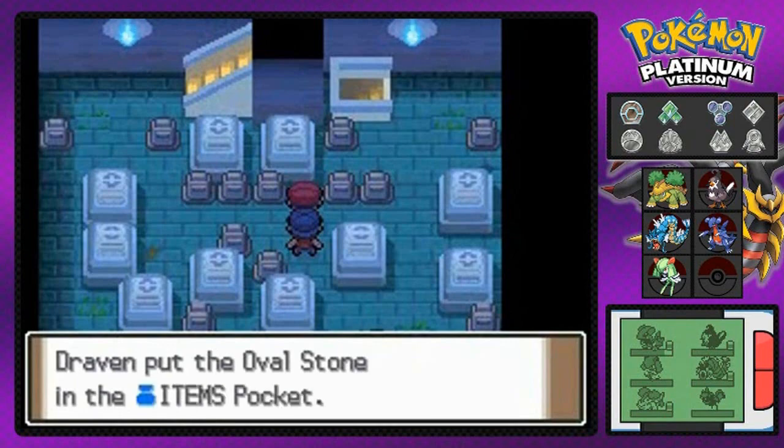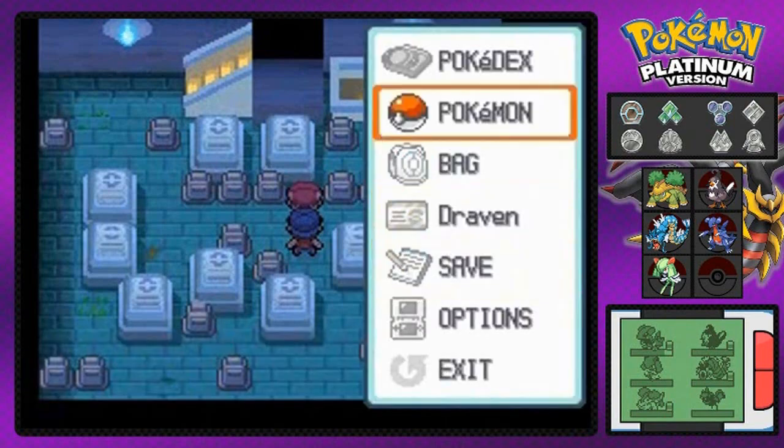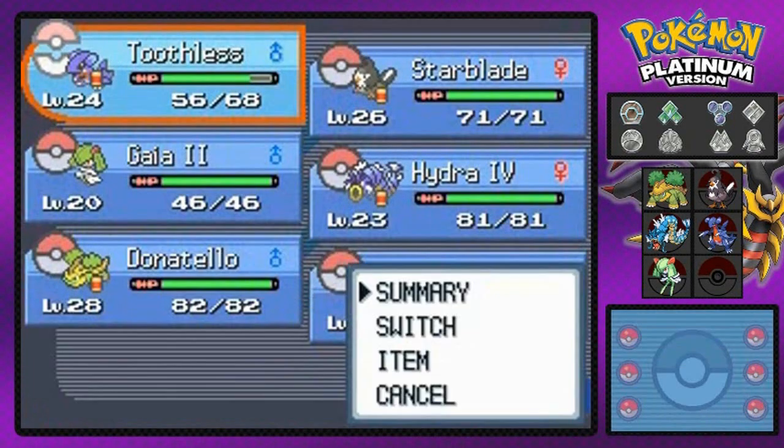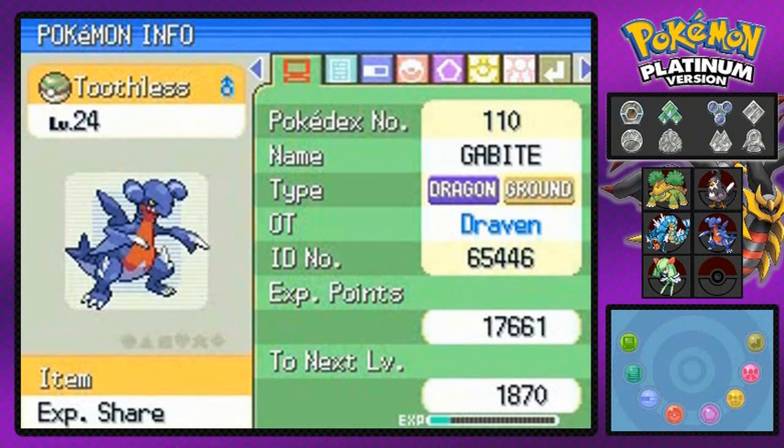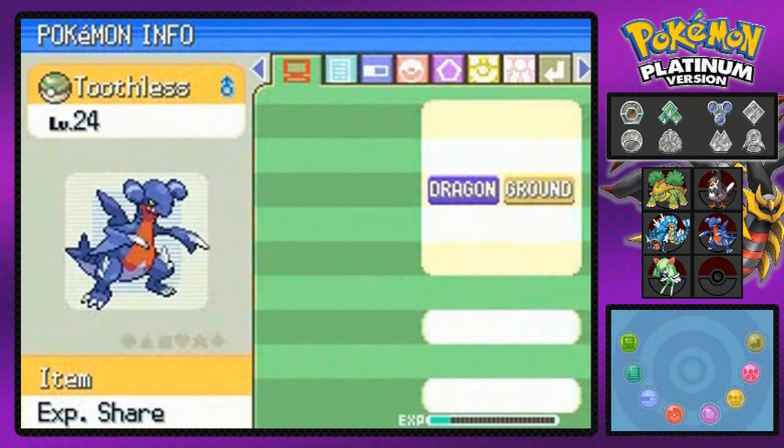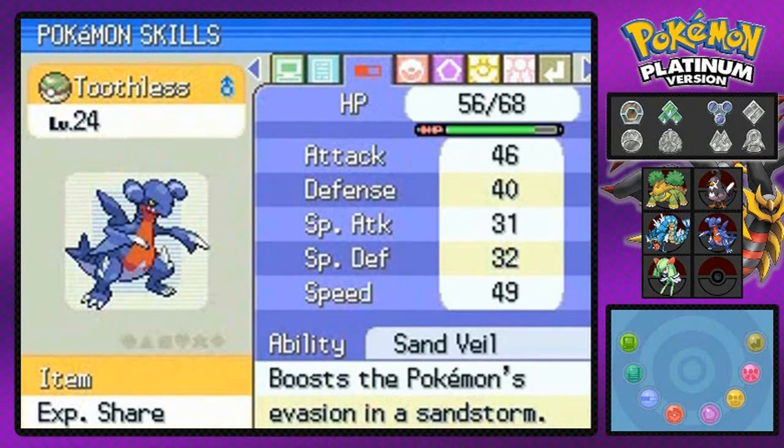There's an Ovalstone right there, which can evolve some Pokemon. Not our Kirlia right here, we need a Dawnstone, I think. Let's go ahead and check out Toothless right here — both ground and dragon type Pokemon, a very, very good combination right there. Caught him in the Wayward Cave.